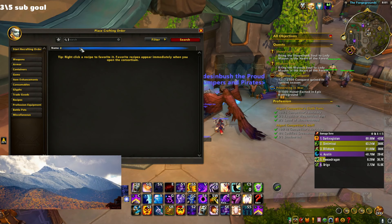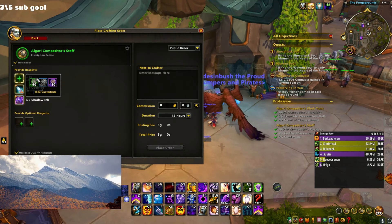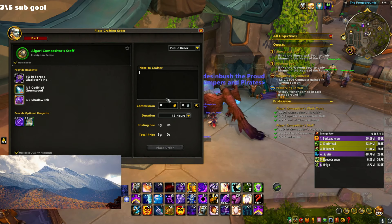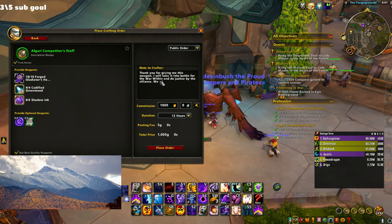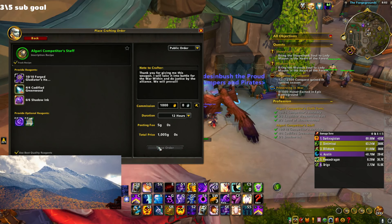Go over to the crafting order UI — Algari weapons — and I'll do the staff and add my materials and missives. You've always got to tip the crafter; I'll go with 1,000 gold. 'Thank you for giving me this weapon, I will take it into battle for the War Within and do justice by the Alliance — we will prevail.' That's going to be 639 arena, so starting off the season with a good weapon sounds really strong.